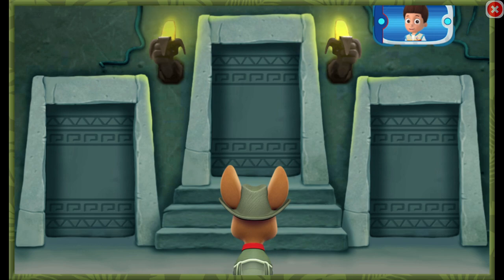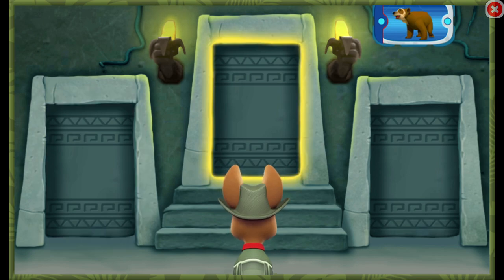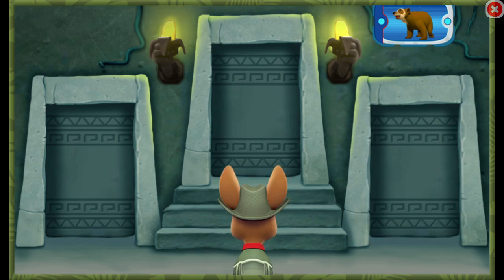First, you need to find the room with a bear. Listen to the sounds behind each door. Find the door that leads to a bear, then click it.